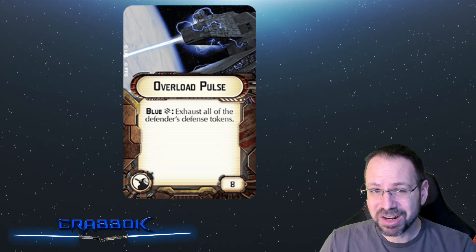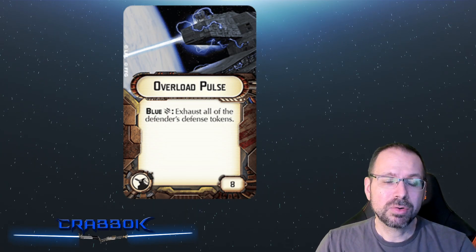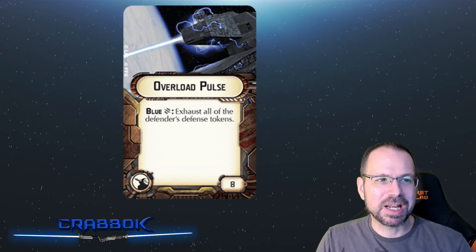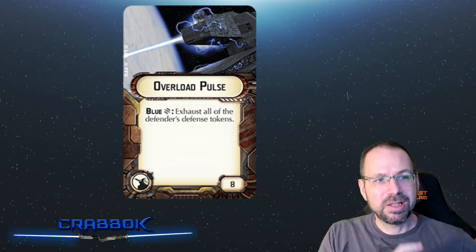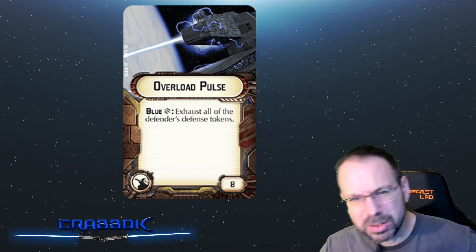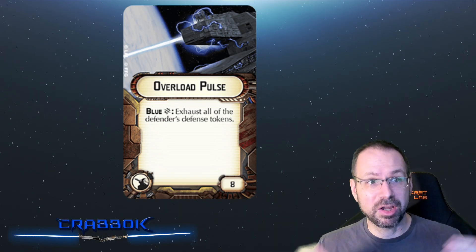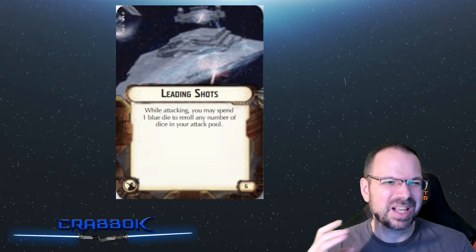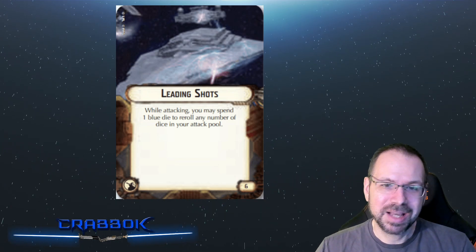A lot of folks are not super fond of Overload Pulse. When people started getting into the game they thought it automatically exhausts all defense tokens, but the way it actually works now is you put it on something like a CR-90B, fly it in ahead and shoot somebody first. If that's your first ship to attack, they get to defend, you bring down all the defense tokens, and then everybody else goes after them. In a dream situation that can work, but ideally you want this on a smaller ship that won't waste a big dice pool — a sacrifice play for that first shot that wasn't going to do a lot of damage anyway.